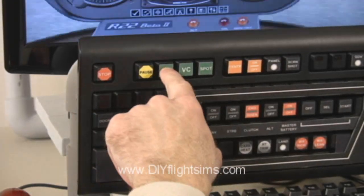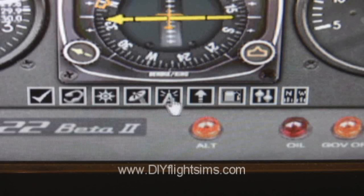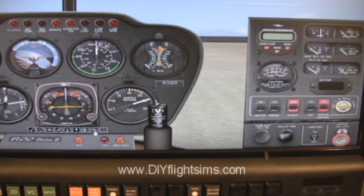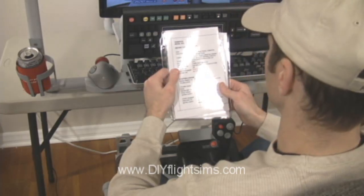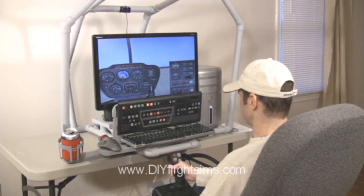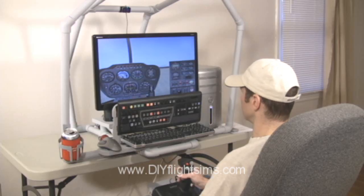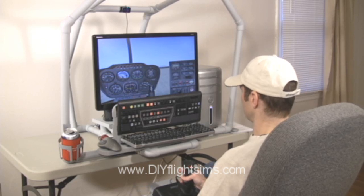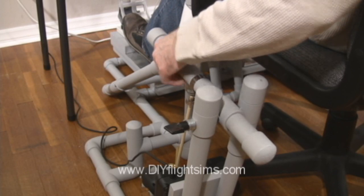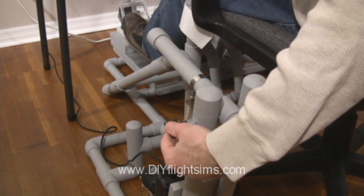Select the 2D cockpit with the main panel, collective, and pedestal panel visible. Let's check off these checklist items. Flight controls — full travel. Collective down, and adjust the friction if needed.